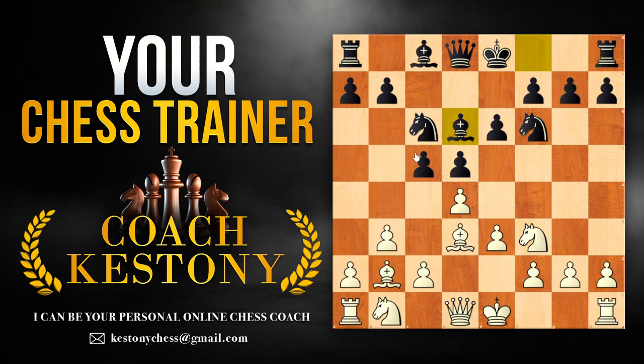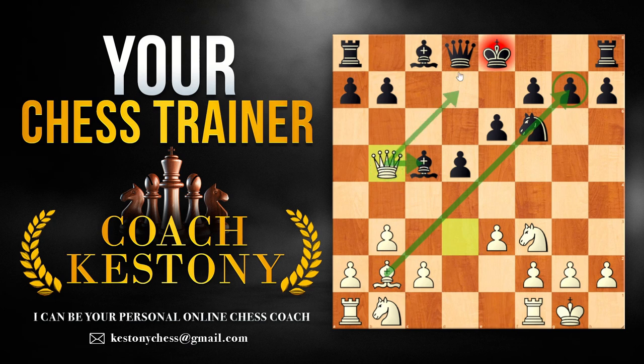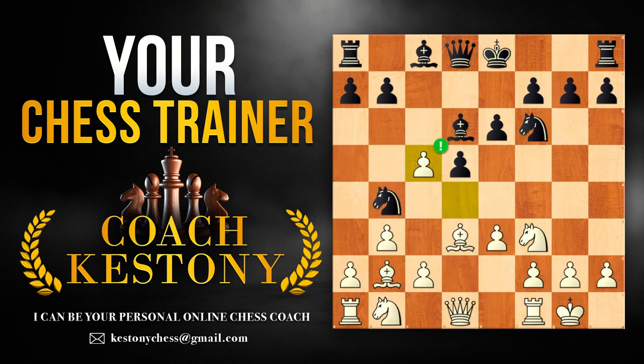Black doesn't have to go knight b4 — they could also play bishop d6. We simply castle, and the lines are very similar if they're going to be going for knight b4 over here. For example, knight b4, we take on c5 and hit the bishop — this doesn't lead to good things for black. At this moment, if they just simply take on c5, we do a similar strategy where we retreat with the bishop, play a3, b4, c4.